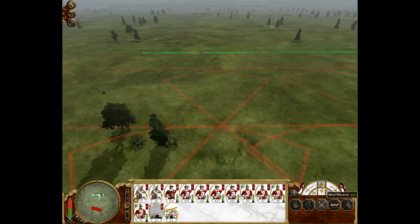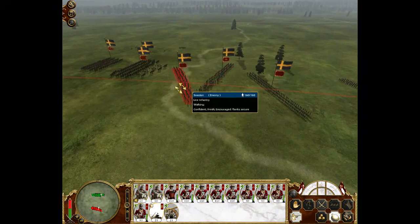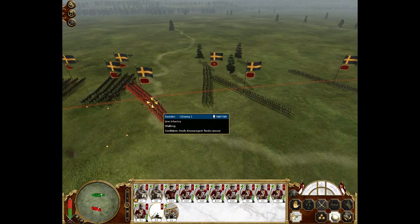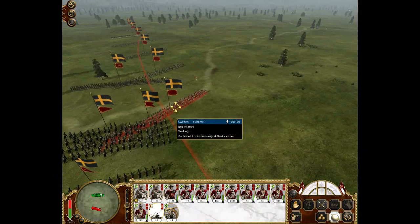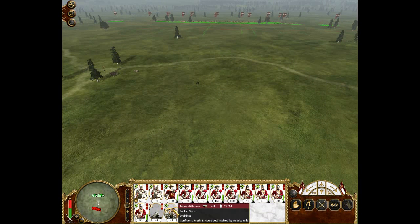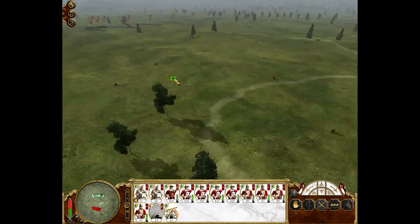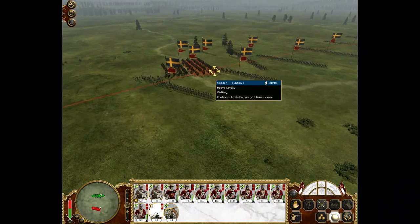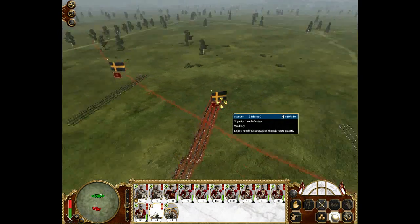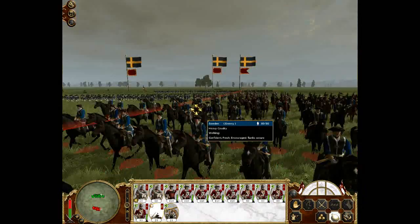Our enemy is Sweden right here, and they've got tons and tons of line infantry. One of the things you need to know about this game - keep your men and all artillery off of 'fire at will', because on fire at will you can shoot at units that will make much more decisive roles.